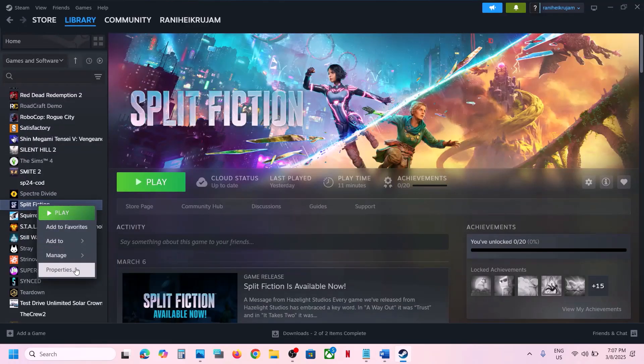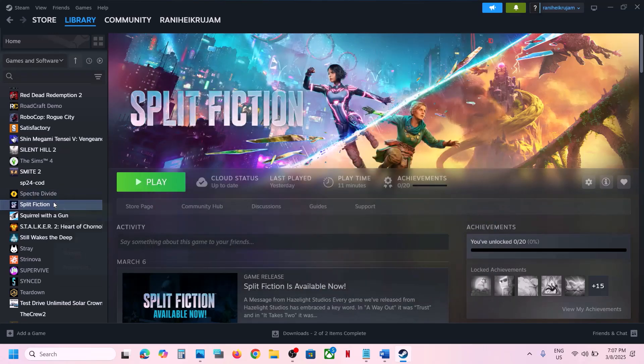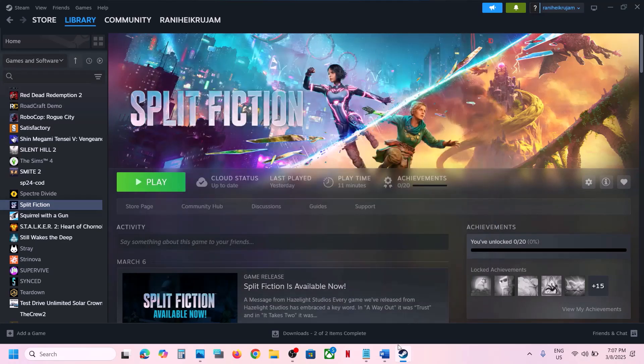Still not working? Try DX11 or DX12 in the launch option. Make a right click on the game, select Properties, and in the launch option type in -DX11, then launch the game and check. Still not working? Type in -DX12 and launch the game. Still not working? Remove this and follow the next step.